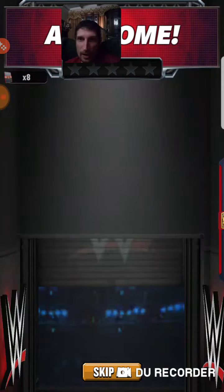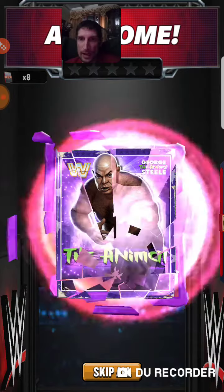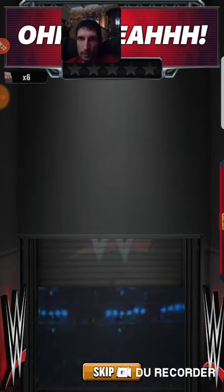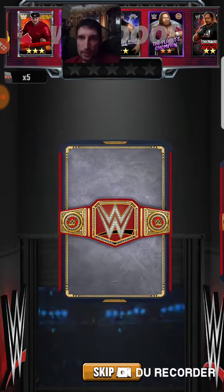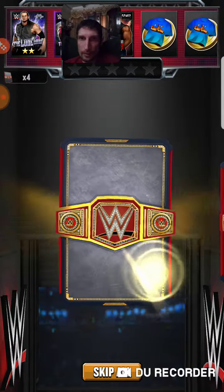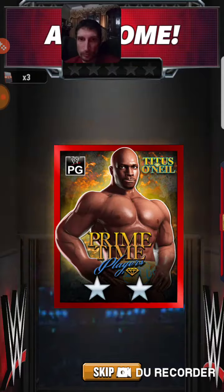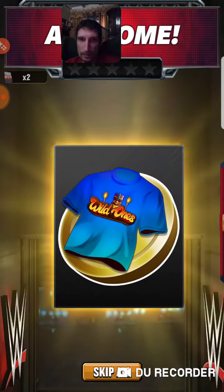Kane. Okay. The Animal. Three star. Baron Corbin. Six more to go. Ten Elias. Another ten Elias. Twenty-five shards.